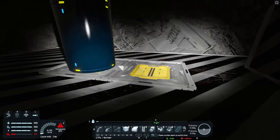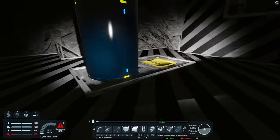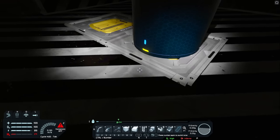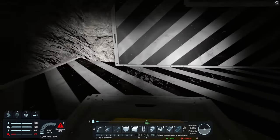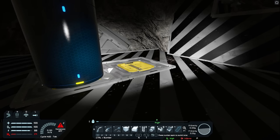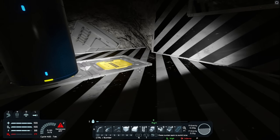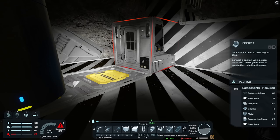One thing I asked you guys last episode was to put in the comments what you think we should do about trying to get materials here, because it's really hard to go all the way down and over to grab materials and come all the way back up. It'd be very nice to have a material storage here but we can't build any cargo containers because they require cobalt. Well, one of you guys said it'd be a really good idea to build a cockpit here, so I think that might be what we're going to do with the basic cockpit.